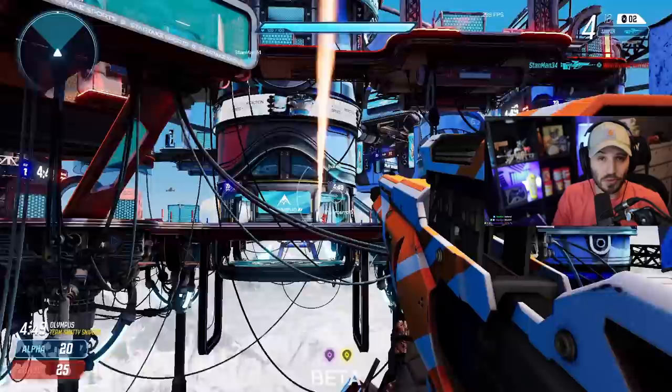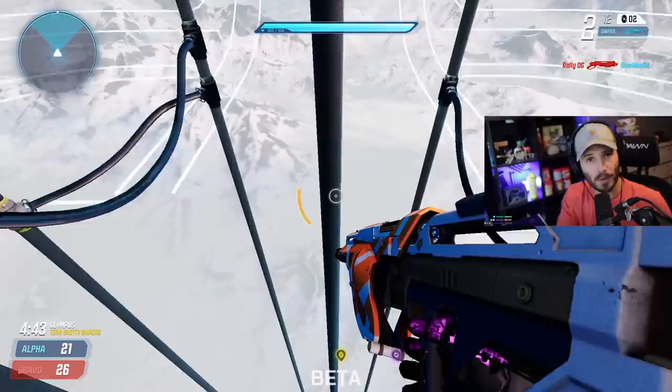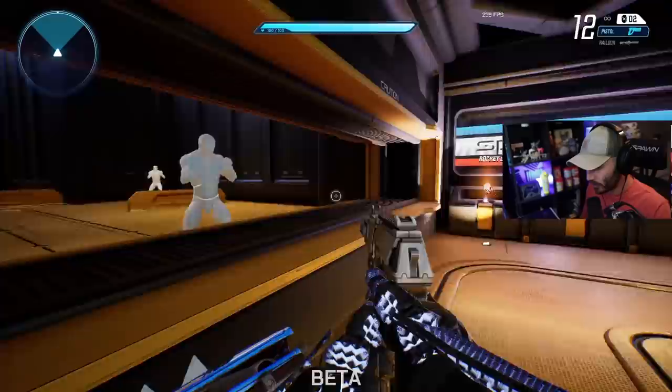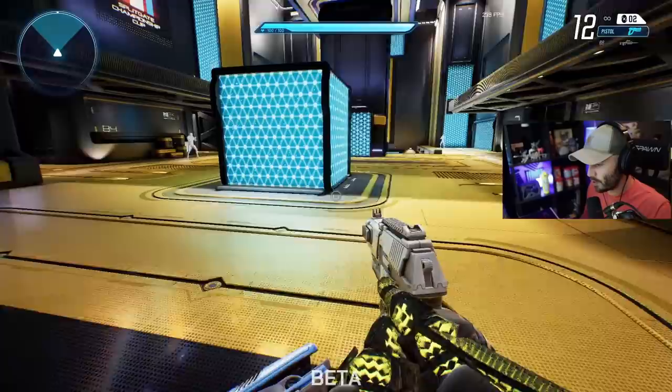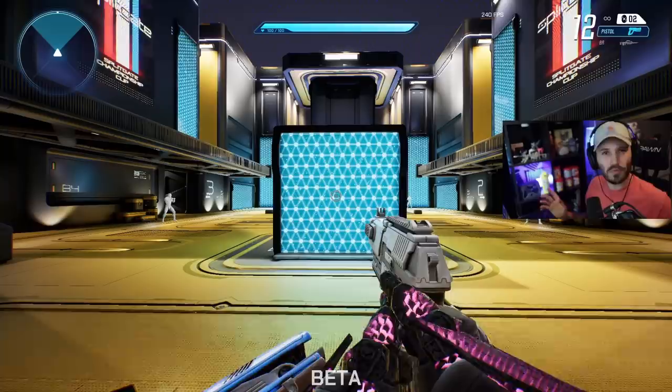What we're going to do now is hop over to the training range. I highly suggest you guys check out the training range to get your feet wet in Splitgate before you get into matchmaking. Here we are in the training range. Behind me there's a firing range and you can test out all of the guns here, pick them up, take some shots at the bots, but we're not really focused on the firing range today — we're more focused on the portal mechanic.